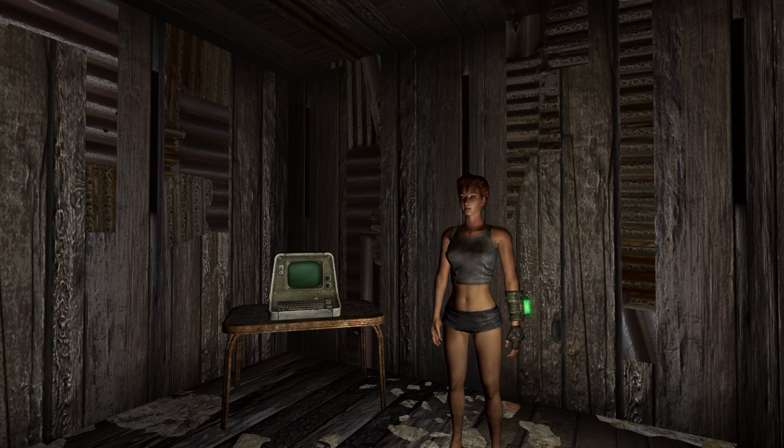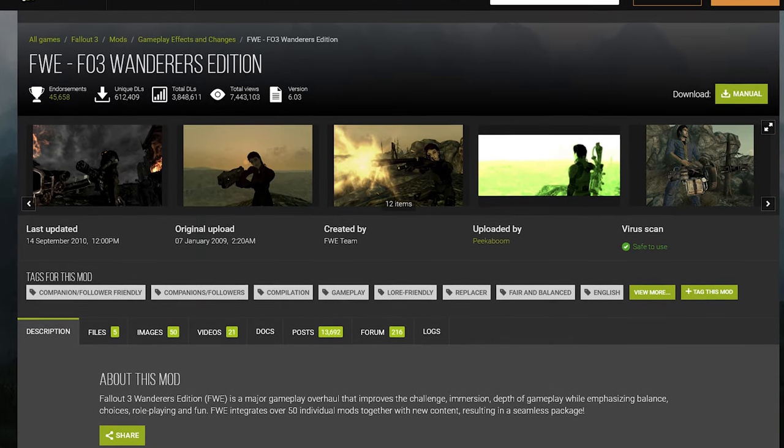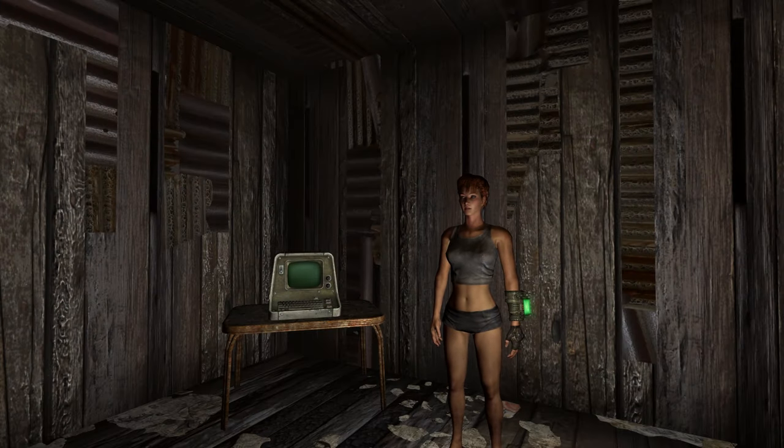Hello and welcome to A Beautiful Wasteland. This is a playthrough of Fallout 3 with a heavily modded version of the game. We've got over 100 mods, but the base mod is the Fallout Wanderers Edition mod, which gives an overhaul of the base difficulty, loot availability, and the dynamics of how combat works. Without going too far into detail on the mods — I'll have a list of all the mods in the description — I want to get right into our playthrough so we can start having fun with it. We'll talk along the way about the different mods and what they're doing.